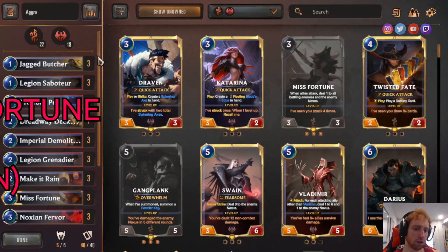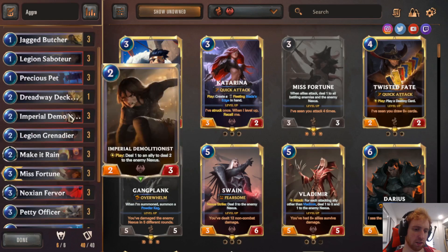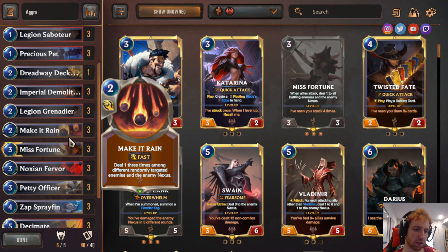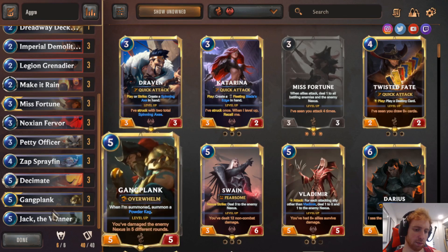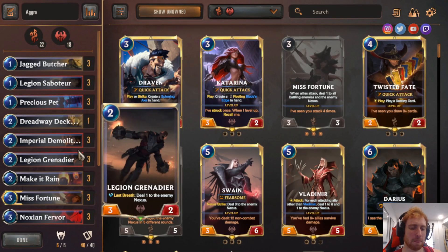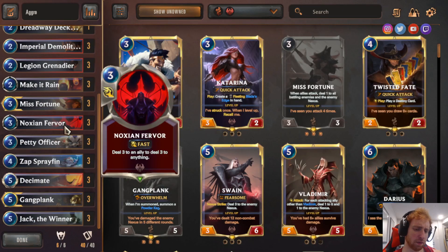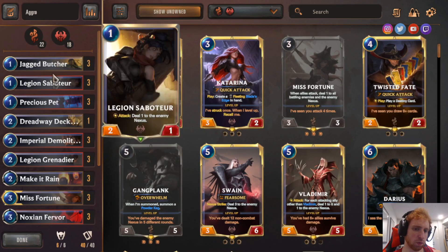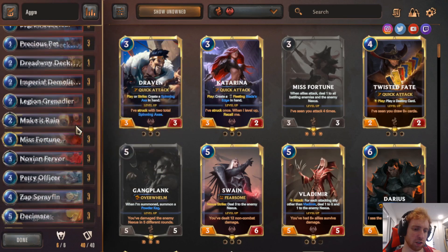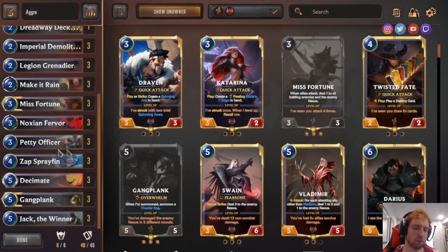Now the aggro version. 3 Jagged Butcher, 3 Legion Saboteur, 3 Precious Pet, 1 Dreadway Deckhand, 3 Imperial Demolitionist, 3 Legion Grenadier, 3 Make It Rain, 3 Misfortune, 3 Noxian Fervor, 3 Petty Officer, 3 Death's Hand, 3 Decimate, 3 Gangplank, and Jack the Winner. They're actually very different decks — both run Gangplank, but this one is all aggro and the last one was mid-range. You have burn spells like Decimate, Noxian Fervor, all kinds of stuff, and nine one-drops to start the aggro strategy. Jack the Winner — Round Start: create a Fleeting Sleep with the Fishes in hand, deal 2 to an ally, deal 2 to the enemy Nexus. This is a traditional aggro deck.